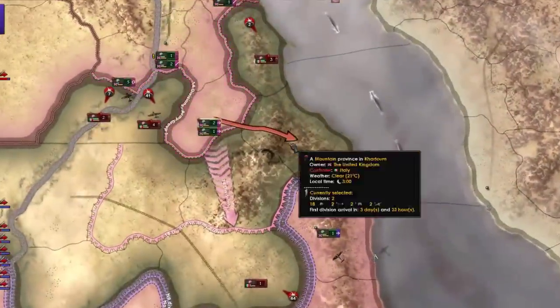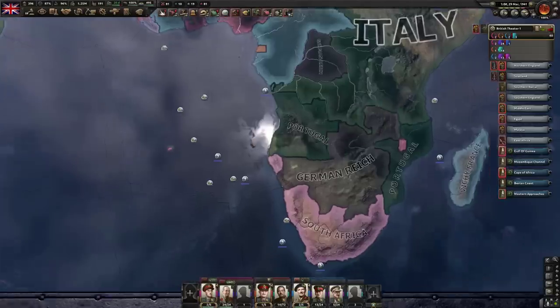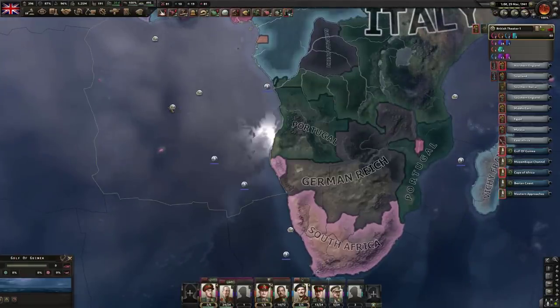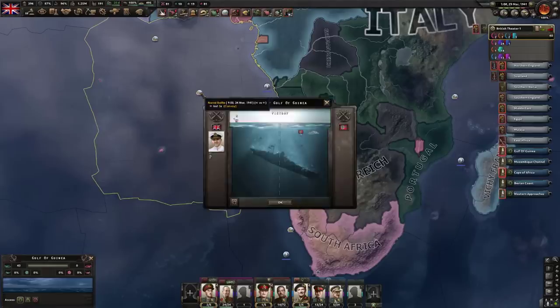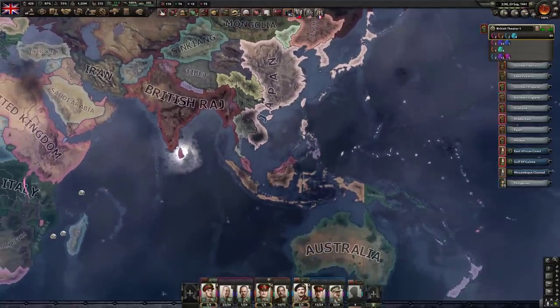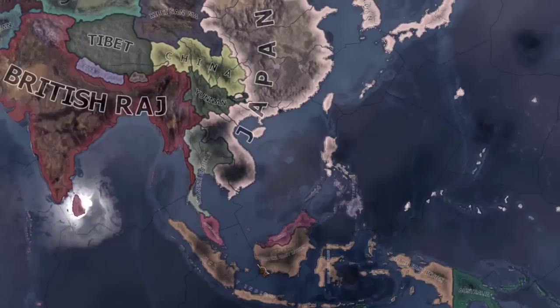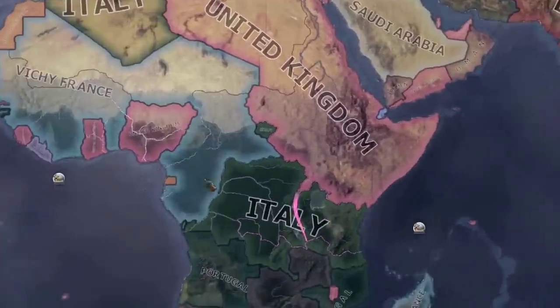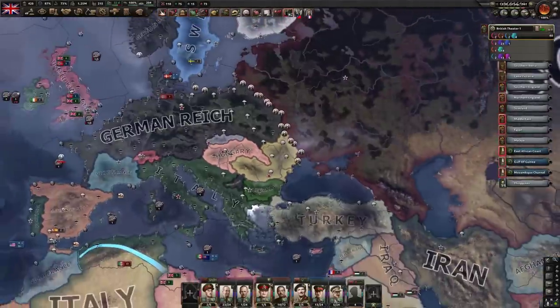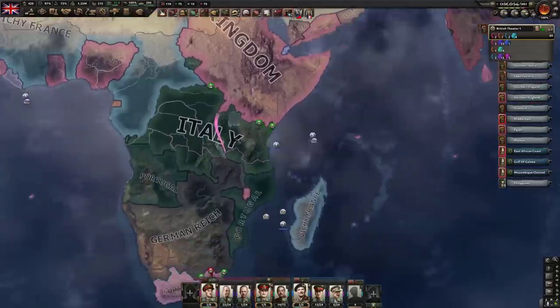I have just naval invaded around the Italians. Unsurprisingly, Germany — Africa's not a good idea when you don't have naval supremacy. Japan is also at war with me now, but I'm just gonna do what the British did in real life, which is just look over here. Barbarossa's happening too — that's nice. That should take some more pressure off Africa for us.